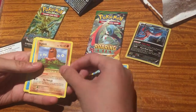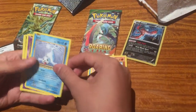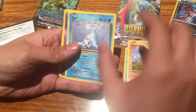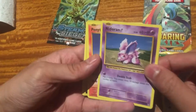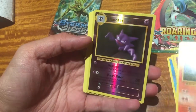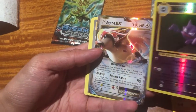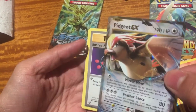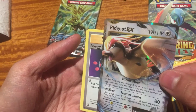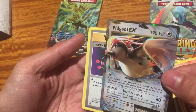Polywag. Stakelet. Seal. Nidoran. Ponyta. Ooh, a foil! It's such a foil — Foil Haunter. And a Pidgeot EX. Very good.